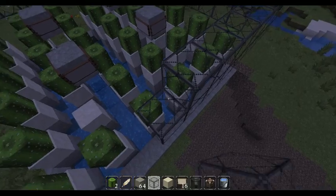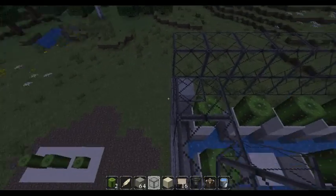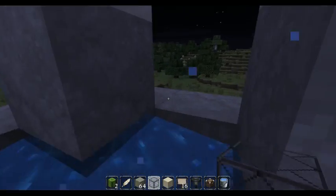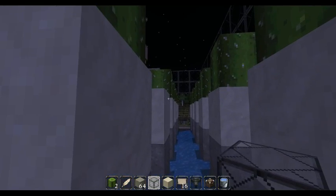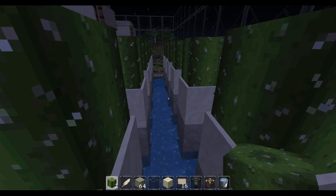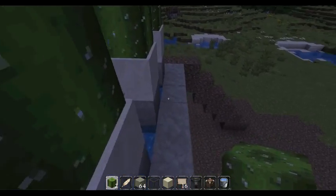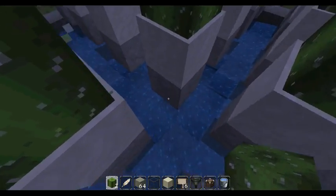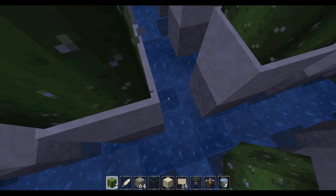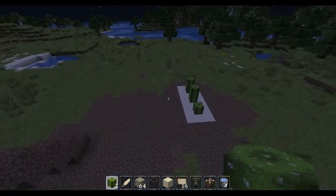Now why do you want a cactus farm? Well, cactus can be used for decoration, cactus can be eaten, and the cactus can also be turned into green dye — which is the reason why I have it. So that way I can go ahead and harvest the cactus and make green dye out of it.